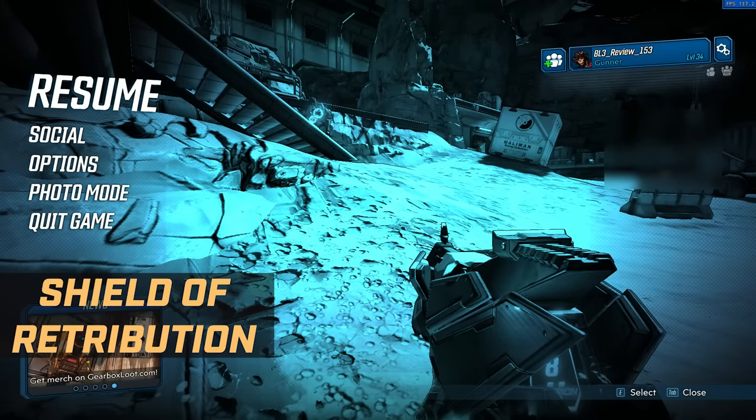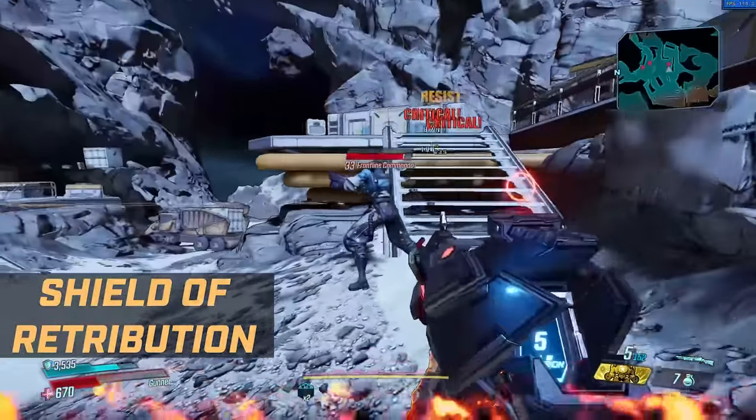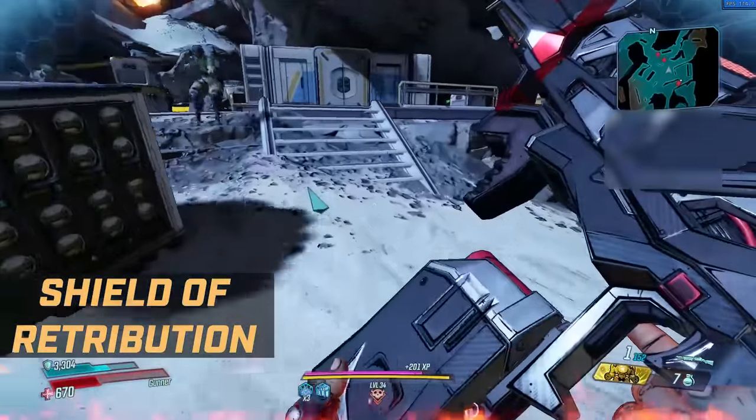Why would you ever want to do that? It pairs up nicely with Desperate Measures: Moze's gun damage is increased depending on how low her health is — the lower her health, the greater the increase. So it's a good amount of damage that you're getting from being relatively low health. Not to mention your shields are a lot better, meaning that you can keep yourself alive more. There are also lots of talents here reducing recharge delay and increasing shield recharge rate.